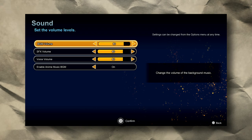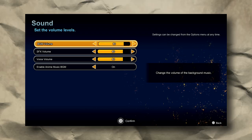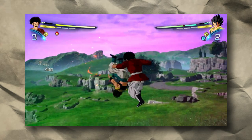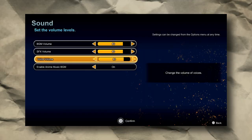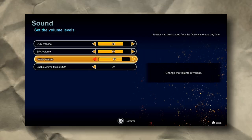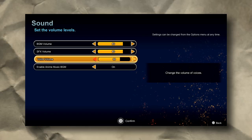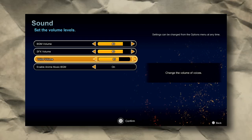You definitely want to lower the voice volume of the characters. If you're in the middle of a fight and you keep playing this game hundreds and hundreds of times, you're going to get tired of hearing them every single time. You're not there to hear the grunts of a character — you're there for Sparking Zero. So lower it just enough to where you can still hear them if you want.